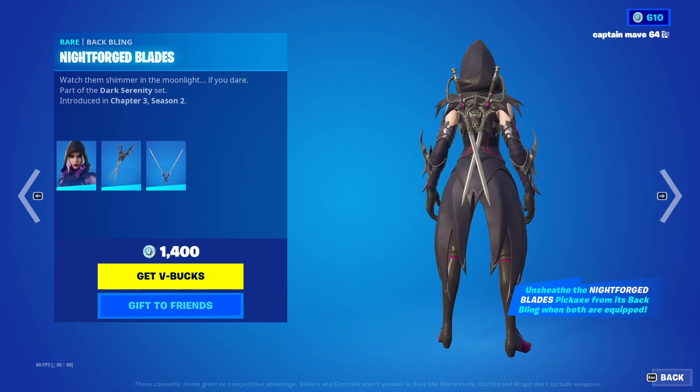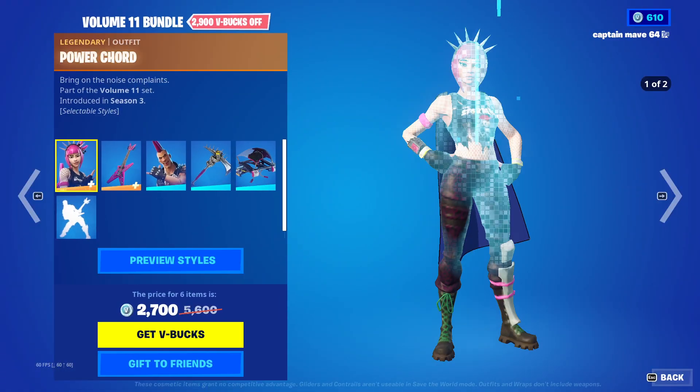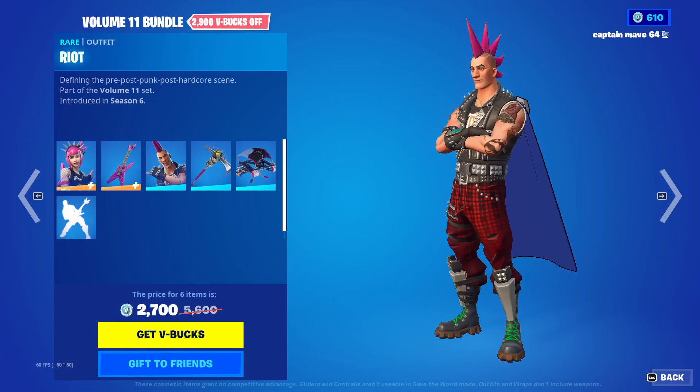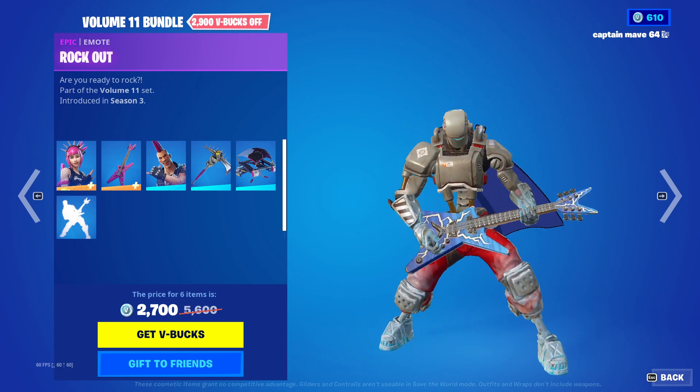Sorin with the Batwing and Night Forge Blades, and then we have the Night Forge Blaze Harvesting Tool as well. The Volume 11 bundle, which includes Power Core, the Six-String Pickaxe, Batwing Riot, Anarchiax, Stage Time, and then we have the Rock Out emote.